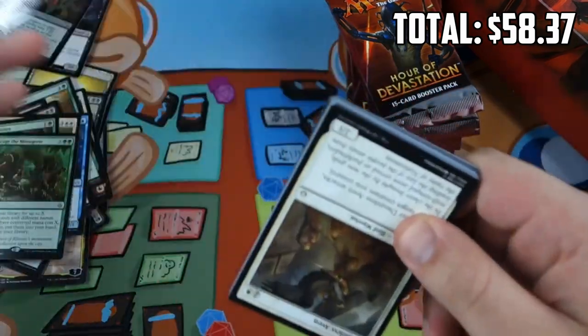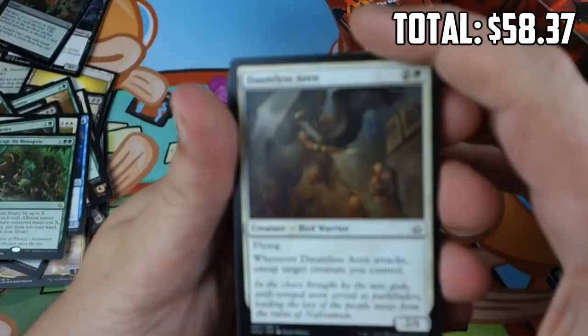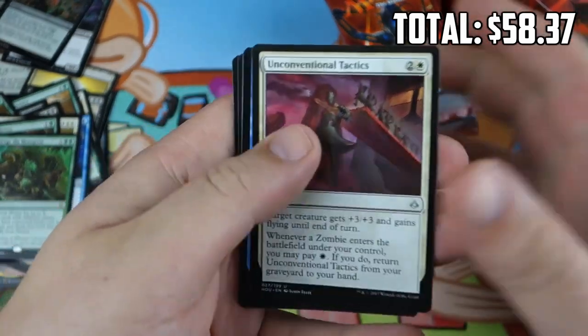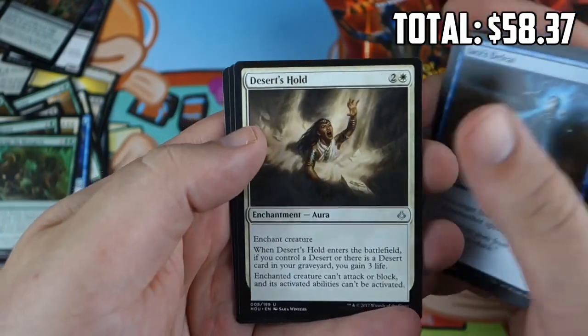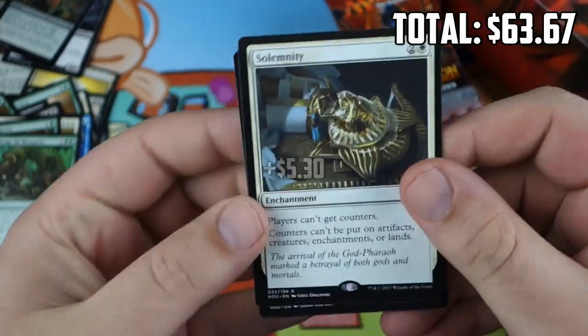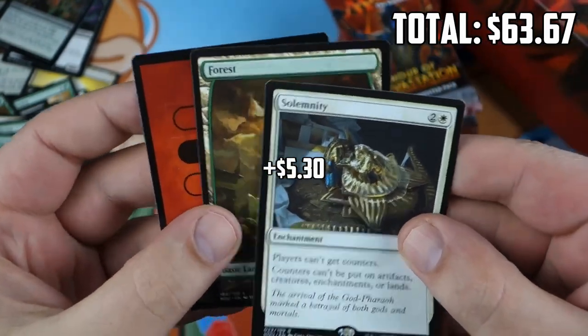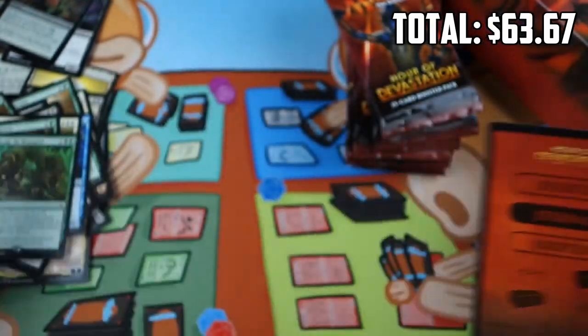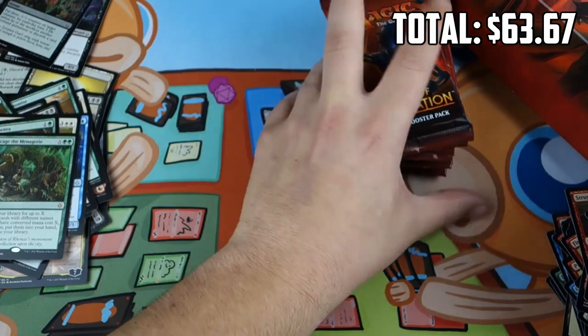Four Mythics — getting to about average. Four to five mythics typically in a box. Next pack: Unconventional Tactics, Jace's Defeat, Desert's Hold, Solemnity — my favorite card from the set, a sleeper from the set — and also a Full Art Land. Don't mind opening Solemnity; that's a card I want to have access to.